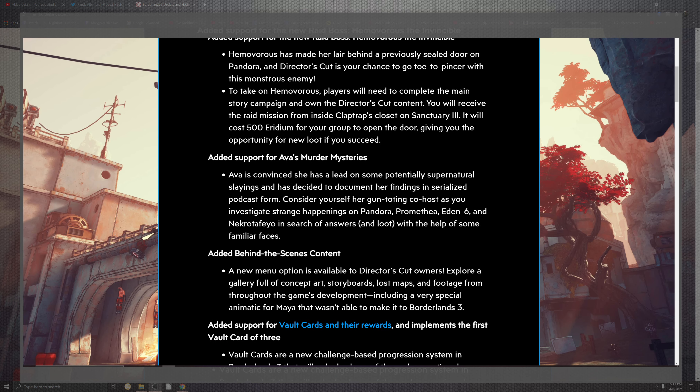Ava's murder mystery: Ava is convinced she has a lead on some potential supernatural slayings and has decided to document her findings in a surreal podcast form — 21st century style. Her co-host Gunnar Totten joins as you investigate the strange happenings on Pandora, Promethea, Eden 6, and Necrotefeo in the search for answers and loot. It's a nice map spread with some help from familiar faces.